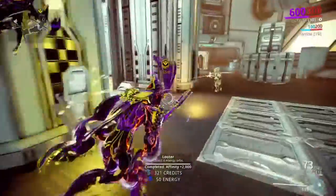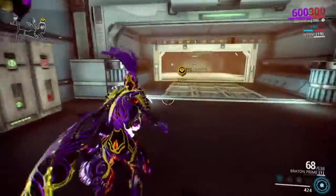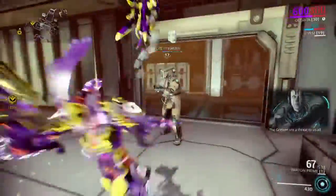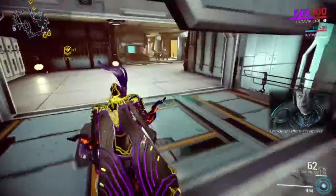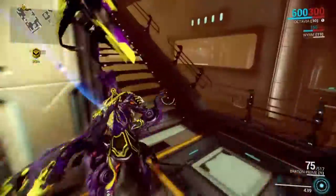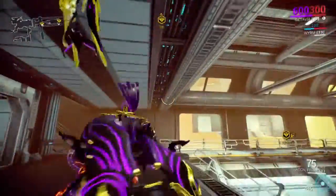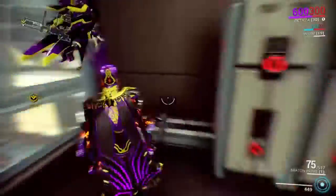Besides that, I found that she's just an excellent support character. She gives so many buffs to your teammates. If you're a really heavy team player — if you're in your clan and you go out with them all the time — she's excellent for giving buffs, increasing damage, and helping your teammates survive. There aren't many frames that really personify the support frame idea, or that focus their entire existence on helping other players. That's really what makes Octavia unique, and I think that's amazing.